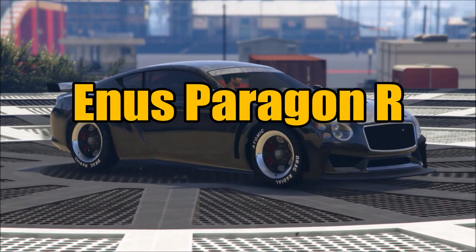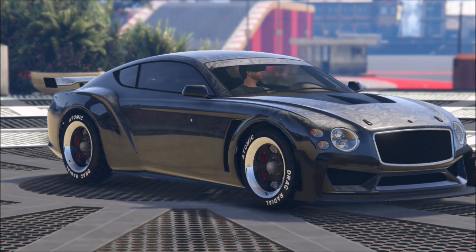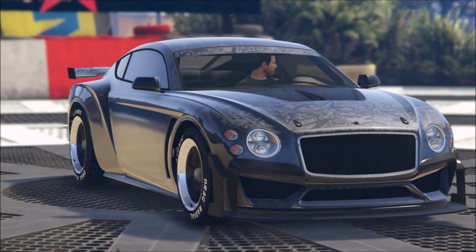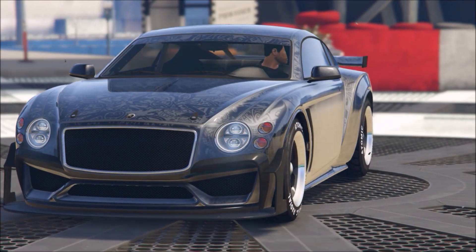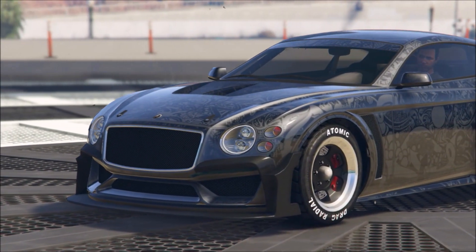Greetings, Grey Witch here. Today we're going to talk about the Enos Paragon R. Now this vehicle is going to set you back $905,000 — it's going to be closer to $1.4 million once you fully upgrade and customize it. This vehicle is based on the third generation Bentley Continental GT, and in my opinion is one of the cooler vehicles that we've gotten in the game in this recent DLC.